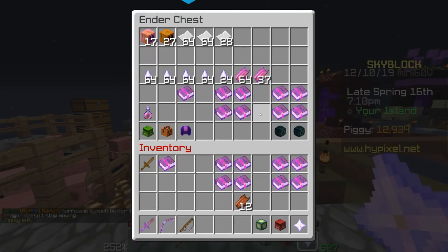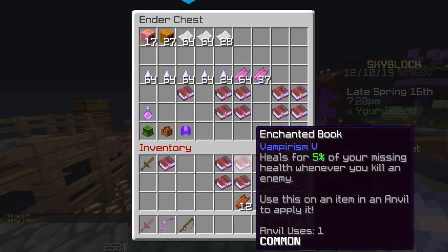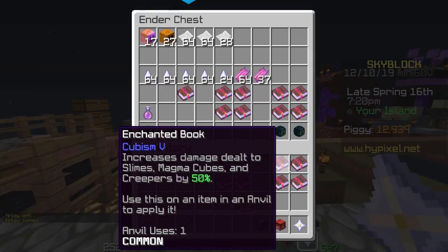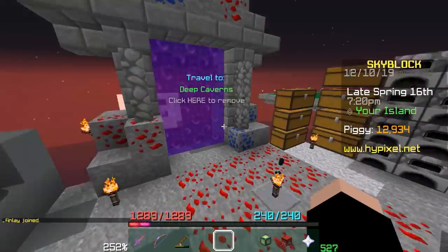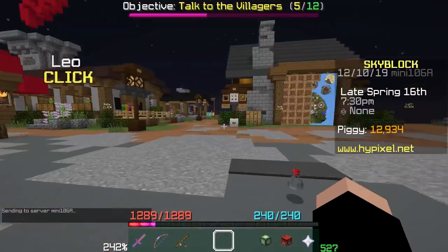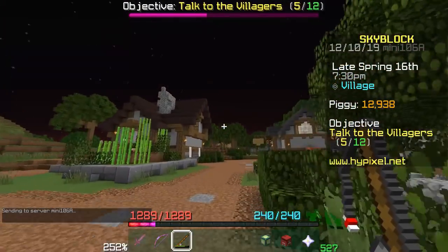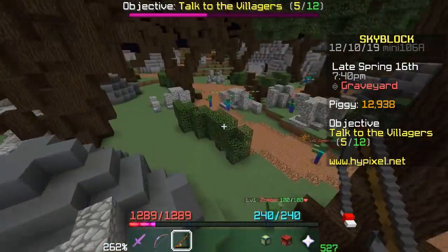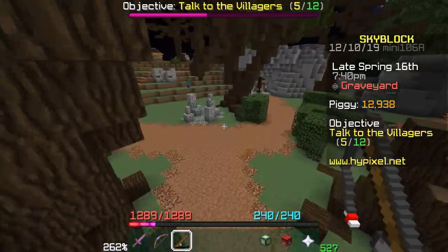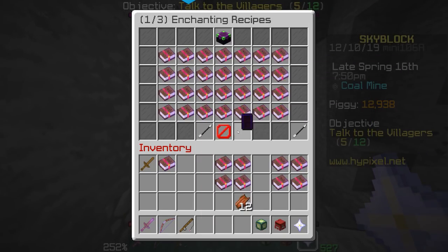I forgot to mention that not only do anvil uses affect how expensive a book is, but the number of enchantments affects it as well. So if you want maximum efficiency, you have to craft the books yourself and not use an enchantment table and get a whole bunch of junk enchantments like protection or efficiency, because that's just going to make it even more pricey. I'd recommend getting your hands on all the crafting recipes for every book, which is what I did.